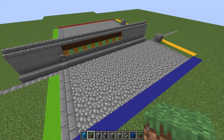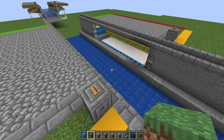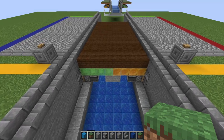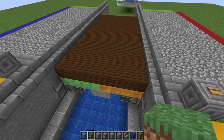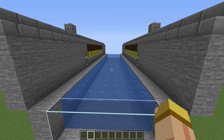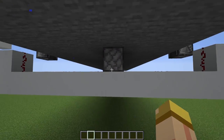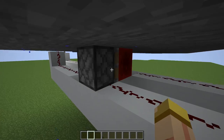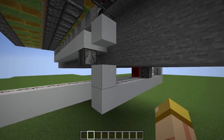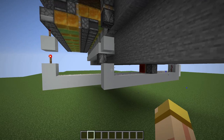Now let's test it out and make sure everything's working properly. Everything's going to open perfectly in perfect sequence and close the same way. Make sure the redstone underneath is in perfect sequence so that when the activation happens they both get the exact signal on each side at the same time — otherwise one will come out faster than the other and it will destroy your entire design.